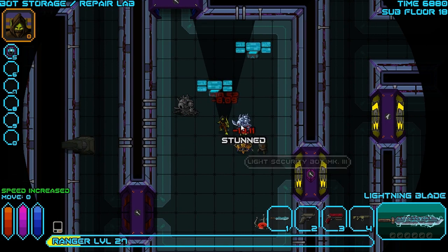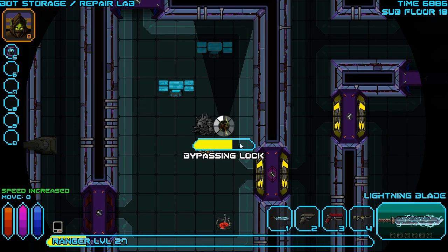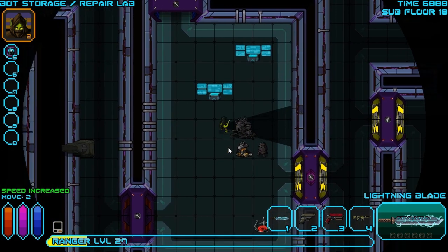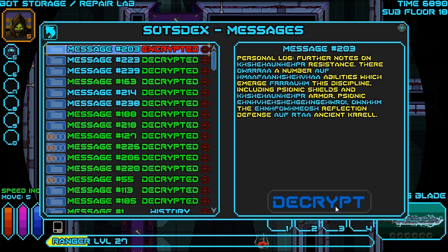He dropped some servos - we'll take them for now, although we probably will drop them soon. Anything in this locker? More adamantium resin, more living steel remnants. We don't really need the adamantium since we already have one, but that means we could potentially make adamantium claws and an adamantium blade. We got into the computer too - let's decrypt this message at 99% chance of success. Personal log - further notes on psionic resistance. There are a number of defensive abilities which emerge from this discipline, including psionic shields and psionic armor, psionic invisibility, and the infamous reflection defense of the ancient Krell.